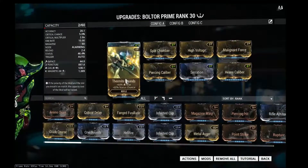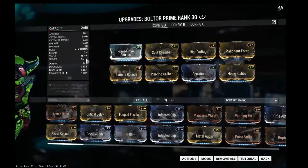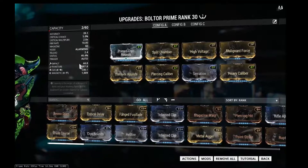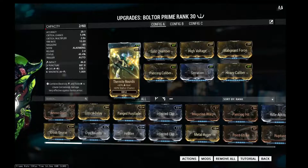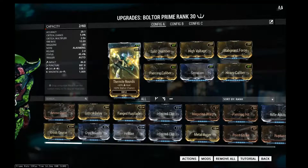Malignant Force and Thermite Rounds are both on here simply because I'm trying to get the status chance as high as possible. The reason is: when you shoot a bullet that has fire damage on it, even if its status chance is only 10%, that bullet will still do the fire damage and its normal puncture-based damage.